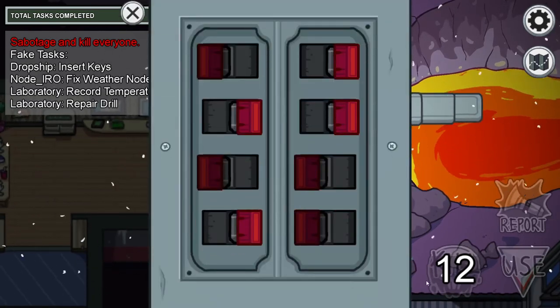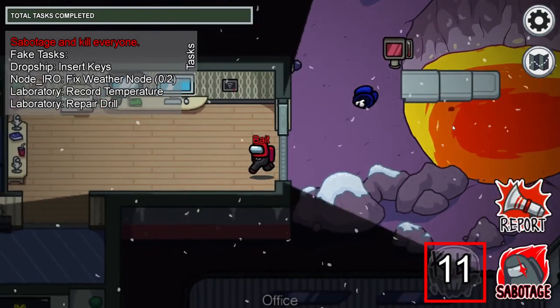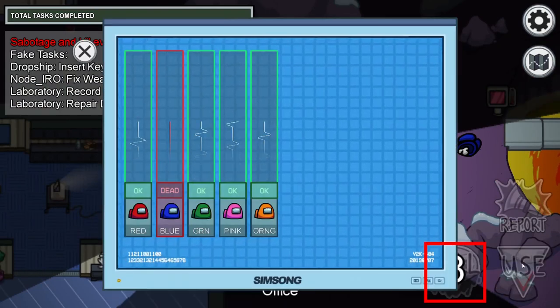Opening the panel to open the doors means that your kill cooldown will get stuck — for example, here at 11 seconds — until the panel goes away. The same thing applies to vitals. Notice how your kill cooldown also stays stagnant.